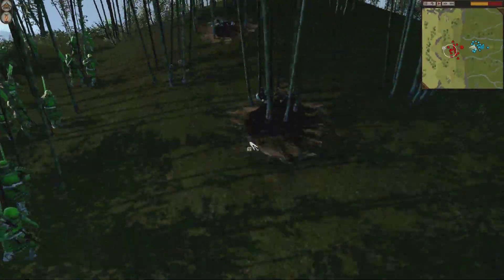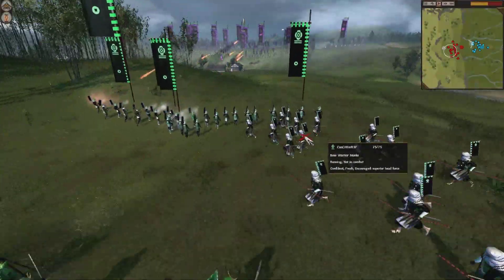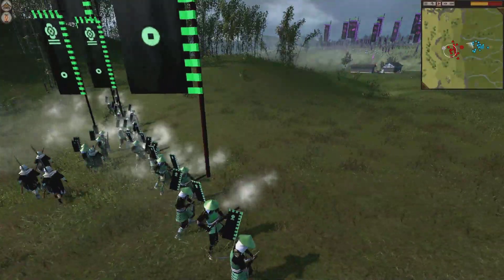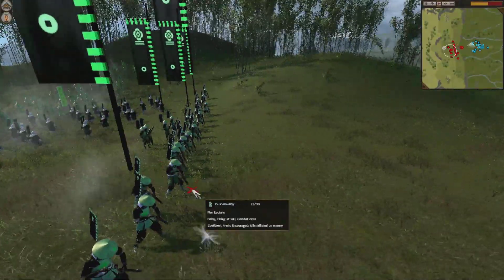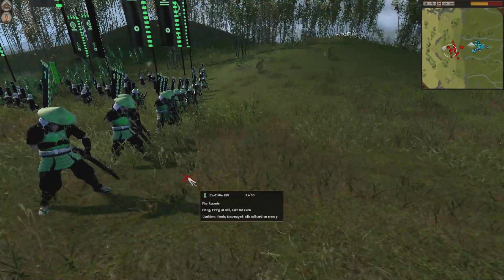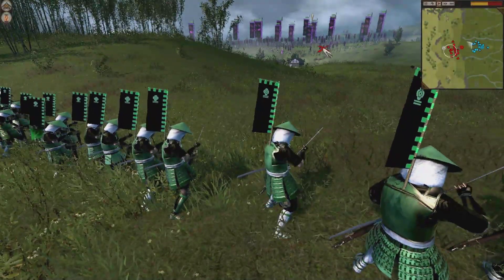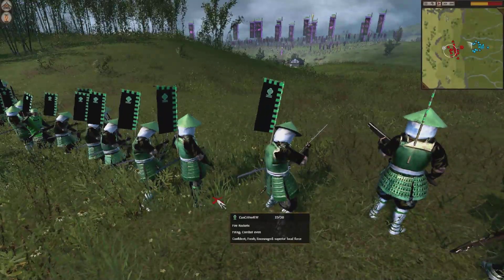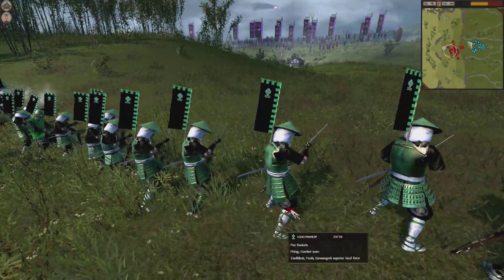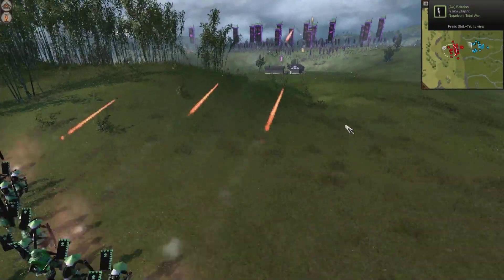That might be one of the funniest Total War moments I've ever seen! It reminds me of something in Halo whenever I'm trying to stick a grenade and I end up sticking myself or something. Anyway, he's moved his Fire Rockets out of the woods, so there's five free kills for Bell. But now you can see that these Fire Rockets are gonna open up on Bell's forces, who are now positioned nicely up on that hill. These guys do have a pretty devastating effect.